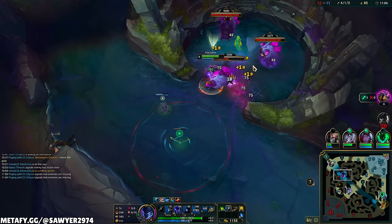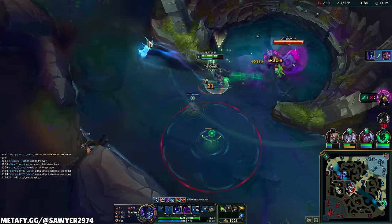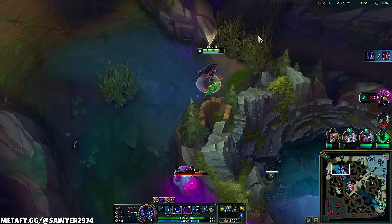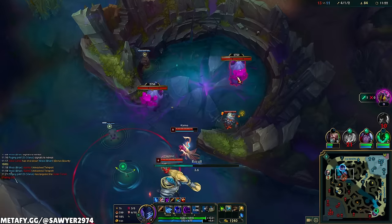Now we're only gonna stay for one of the void grubs here — my Krugs are spawning and Master Yi is pissed. We're just gonna get one of these, get that bonus XP that the first one gives you, and get the hell out of here. Honestly, let's reset — get back to those bot-side camps.